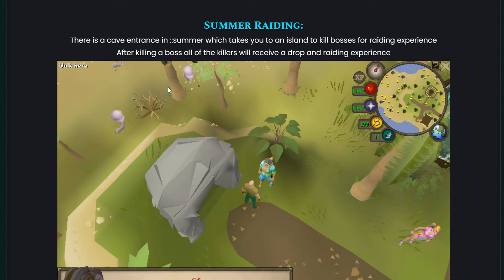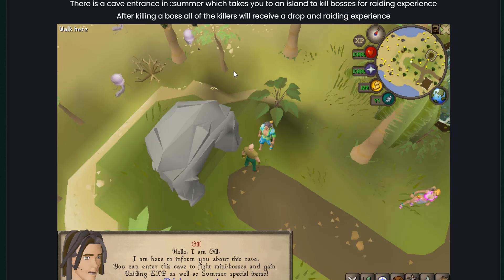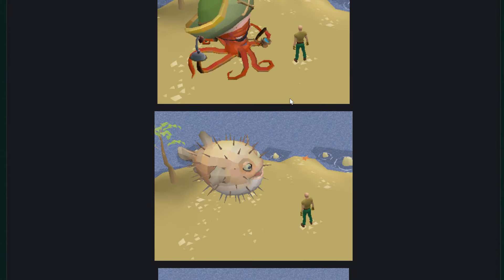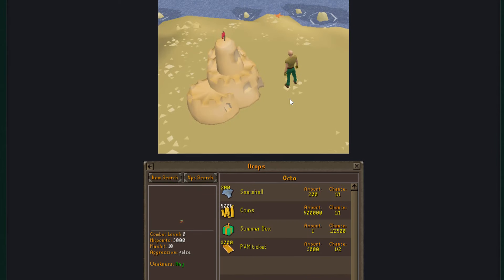We have summer raiding as well! There's a cave entrance on the Summer Island which takes you to an island to kill bosses for raiding experience. After killing a boss, all killers receive a drop and raiding experience. It's a multi-combat zone — you don't need a party, you can just enter and join everyone else killing the boss. So cool.